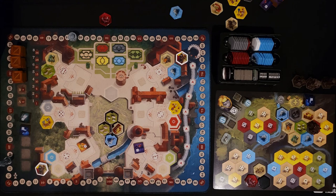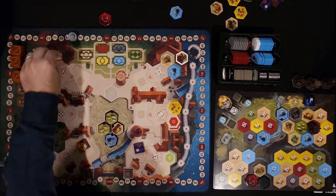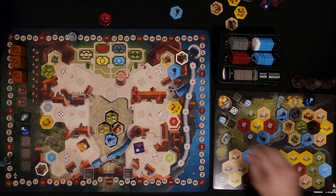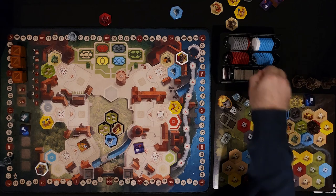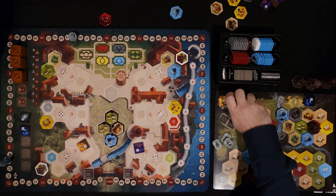For my other six, I think I'm just grabbing this building tile — but I can't, I don't have space. So all I can really do in the moment is spend it to get two workers. That was not the best move.